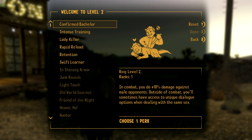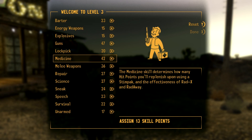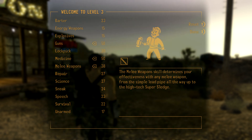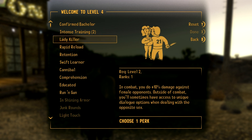We'll just dump some into guns straight away, intense training, and strength to 8. Then we'll start evening it out, and next we'll get melee weapons up. Push melee up again. Now we've got all our major skills to 50 by level 4.